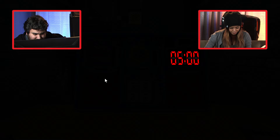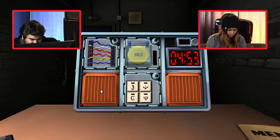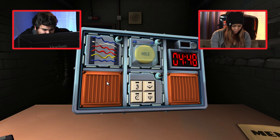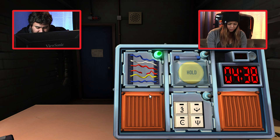Let's start with the wire module — the ones going from left to right. Simple wires, all six wires are there. Is there any yellow wires? There's one yellow. Is there more than one white wire? There is one white wire. Cut the fourth wire. The fourth? Yes. One, two, three, four. Success.